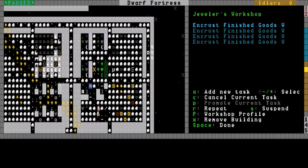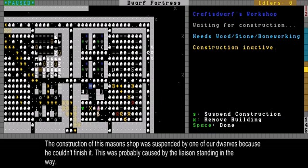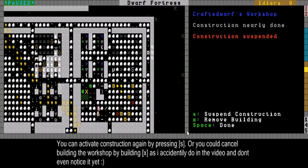This one got cancelled because a human dwarf is standing in the way, so the construction is suspended. We can start it again by pressing X.